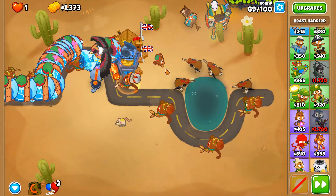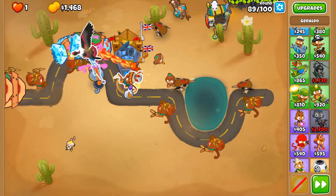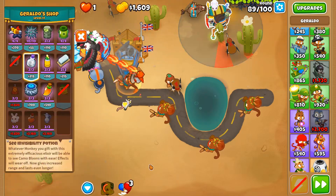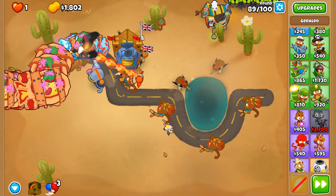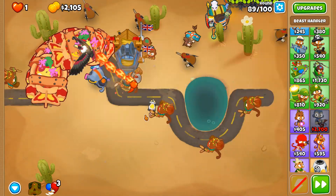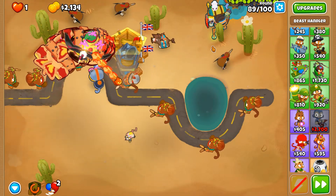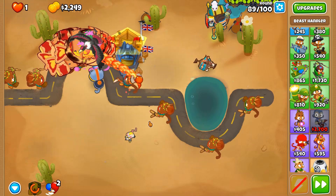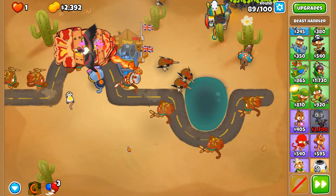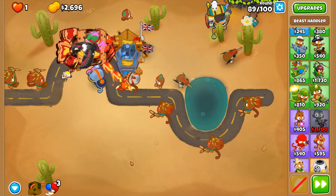Round 89. The only purpose for the invisibility potion at this stage is doing a little bit more bonus damage against ceramics, which is why we're not going to put it down until around round 95 or 96 when we go to level 18. Geraldo levels up pretty quickly around rounds 96, 97, 98, then 99.